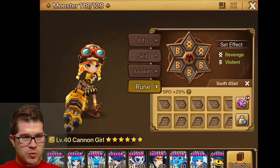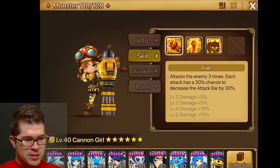Alright guys, welcome back. Today I pulled a Cannon Girl — the new Nat 5 Wind Cannon Girl, Christina.